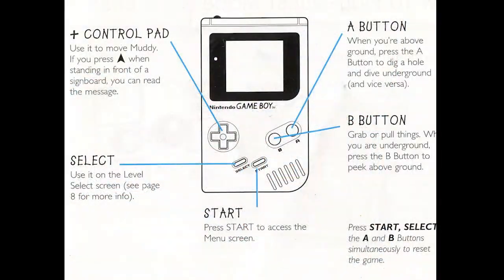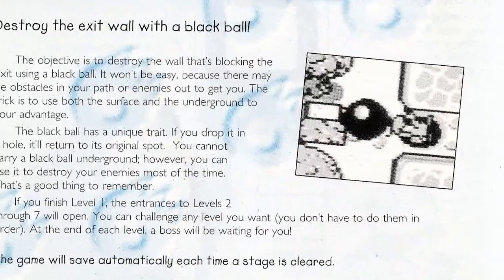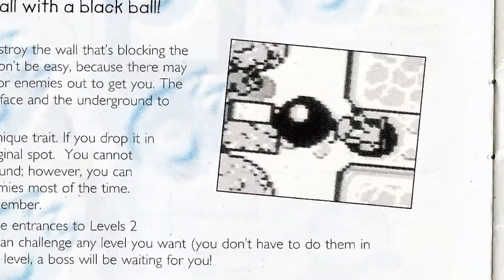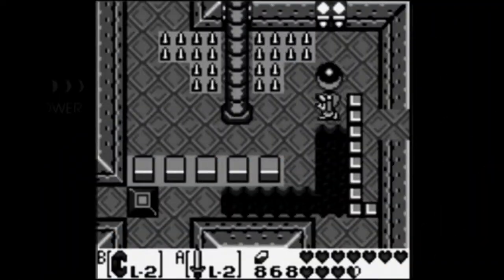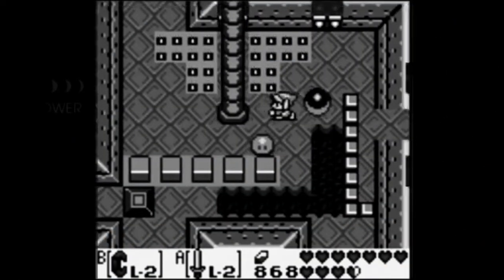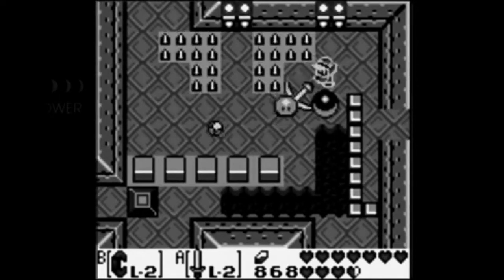The controls look pretty easy. The manual says we can press A when above ground to dig a hole, and press B underground to peek above — that's going to be really helpful. Playing in quest mode involves breaking through exits using the black ball. This is bringing back terrible memories of Eagle Tower in Link's Awakening — I hope it's not like that.